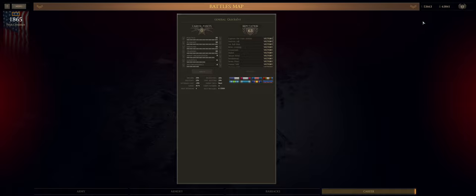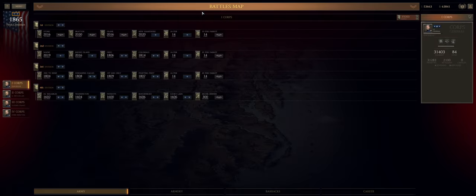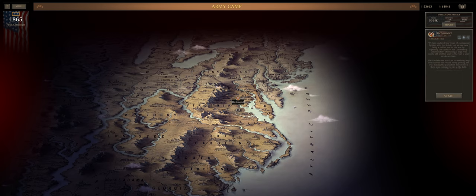Our career stats: 63 reputation, giving a morale boost of about 6. We are maxed on politics, economy, medicine, and training. Army organization is 9, logistics is 6, reconnaissance is 4. We have a bunch of awards including the Medal of Honor. That is where we stand — and now we are going to fight the Battle of Richmond.